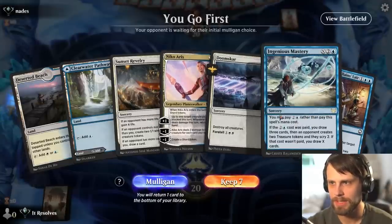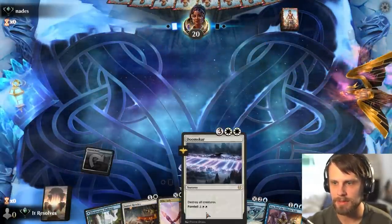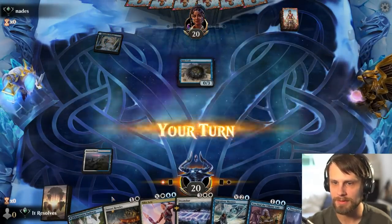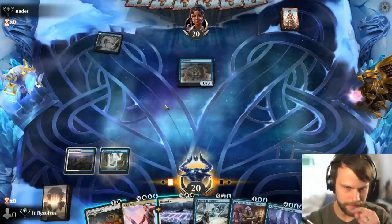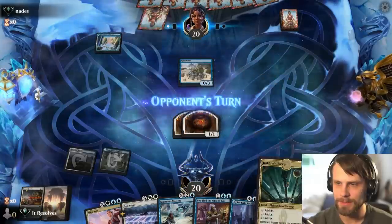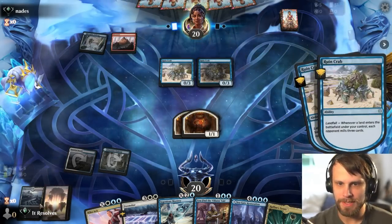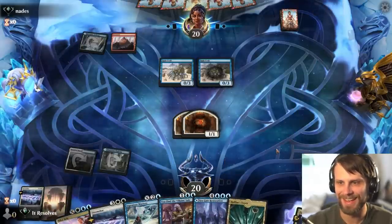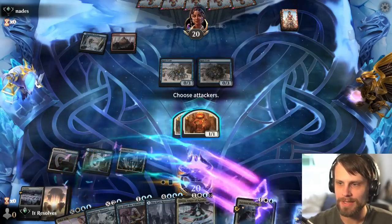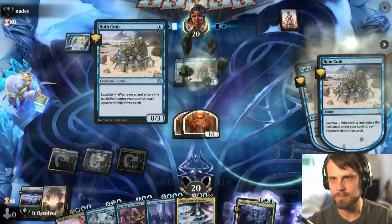Interesting hand, but I think one that we can at least try. We are a little light on lands, but we can lead on that Deserted Beach which will give us one of the white sources we need for the potential Doom Scar. Now they have two Ruin Grabs — this is going to be terrible. They did get our Triska Decaphile. Oh no — we can't win that way now. Let's foretell that Doom Scar, and unfortunately we just kind of have to pass here because they can freely block. They do have another land — that's not good.